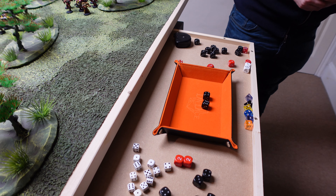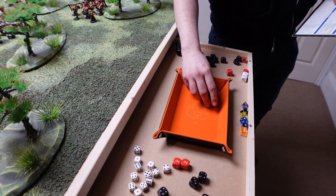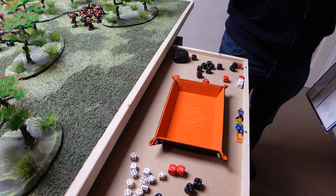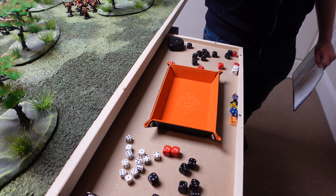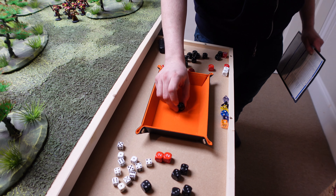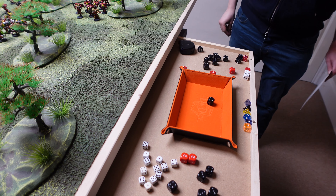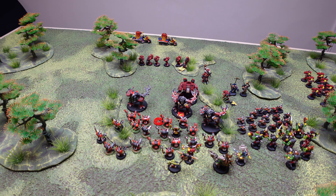Rolling locations for the first Scorcher: six is the fuel tank, four is the scorcher itself. Armour pen is d6 plus 7. Fuel tank armour is 12 — rolling: 12 total, penetrated. Rolling damage on the fuel tank — result 4: fuel explodes, destroying the Scorcher and killing the crew. Any models within 2d6 inches are caught in the explosion and suffer hits as if from a heavy flamer.